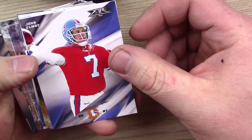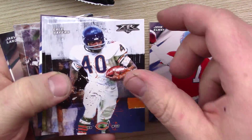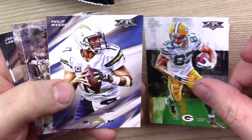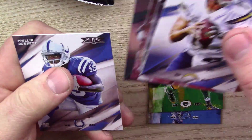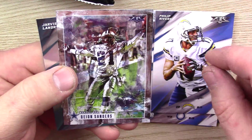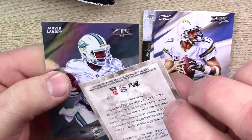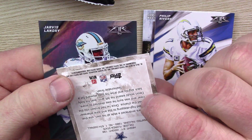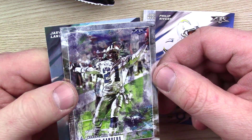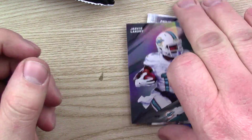Oh, we got John Elway. This is the retro pack I guess — Gale Sayers, Calvin Johnson, and Jordy Nelson, that one looks cool. Phillip Dorsett. Phillip Rivers. Oh nice, we got a Deion Sanders — again I don't know what these are, it doesn't say. It's cool though. And then a Jarvis Landry refractor.